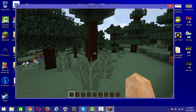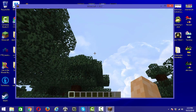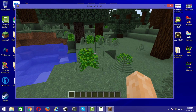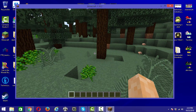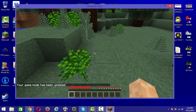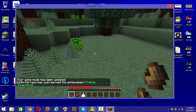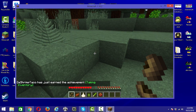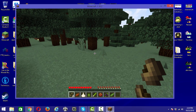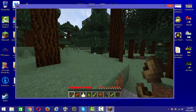We're now in the new world. It's a little laggy since it just generated. I can already see Pam's Harvestcraft content around me. I'll switch to Survival mode with the game mode command so we can check the inventory. There we go — we've got all the items from Pam's Harvestcraft. If you know the mod, you get a whole bunch of different crops and foods to make your food situation a lot easier. The mod is working.